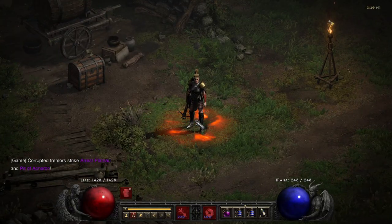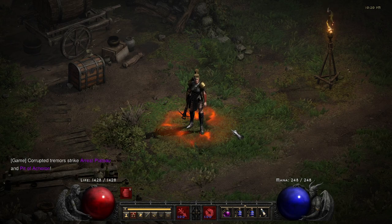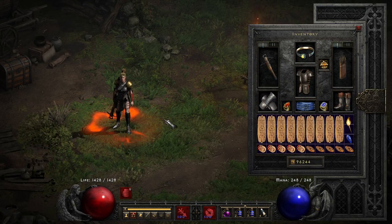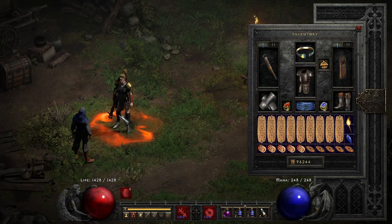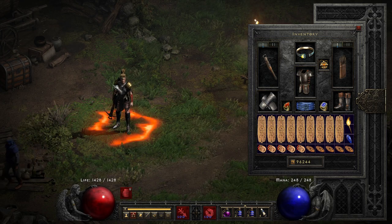And there she is, the pearl of the band. This is my Amazon, who uses Faith Bow in Gorgon Crossbow, because this is what I think looks the most like a violin.